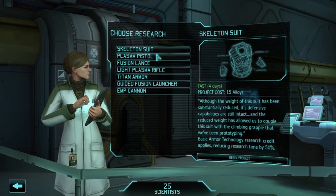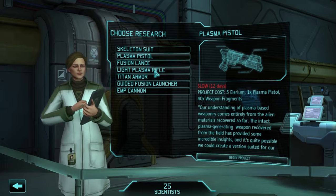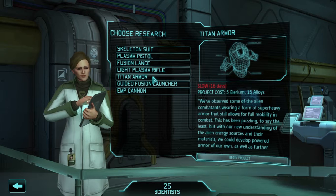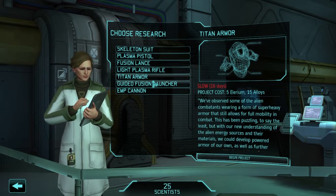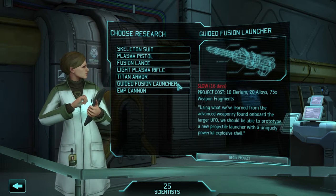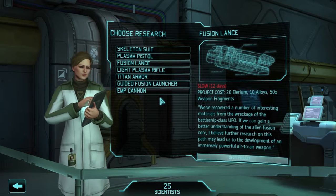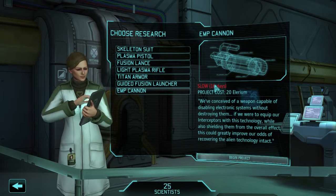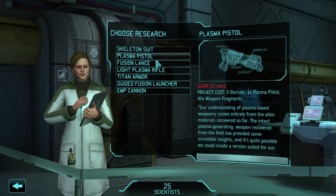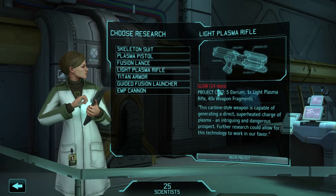Now we should research — possibly skeleton suit. I do want to get these plasma weapons done, also Titan Armor. However, Fusion Lance or Guided Fusion Launcher — yeah, that's gonna be good for shooting down the Overseer, and the EMP cannon will be as well. I'm not sure if we need the skeleton suit; I think I might just want to go for plasma weapons to upgrade our offensive capabilities.